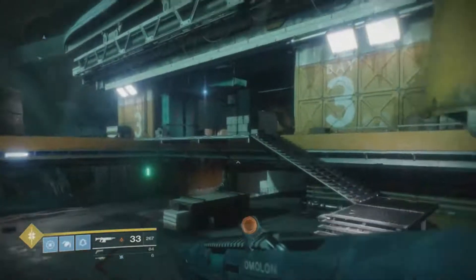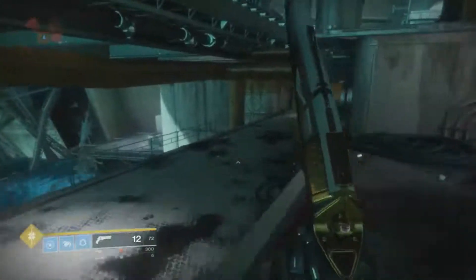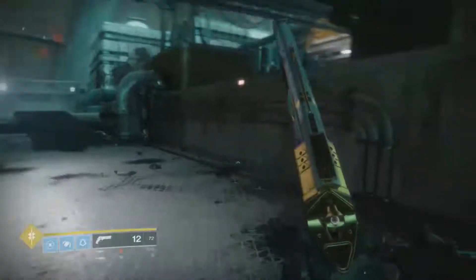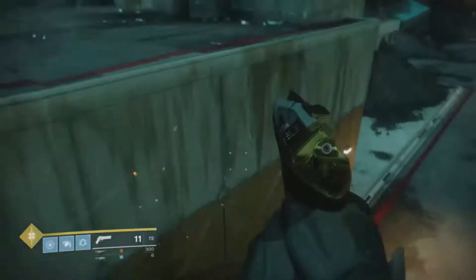If you come all the way to Titan, on the Rig is where you want to spawn. You're going to come all the way down past where the Servitors spawn and all those Fallen, then come into this building right here — run around and go into this doorway.